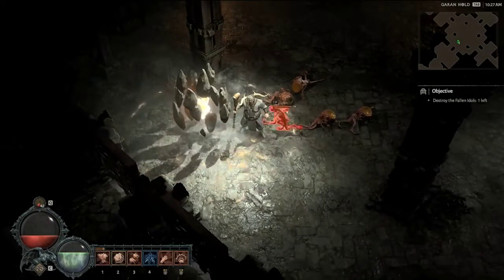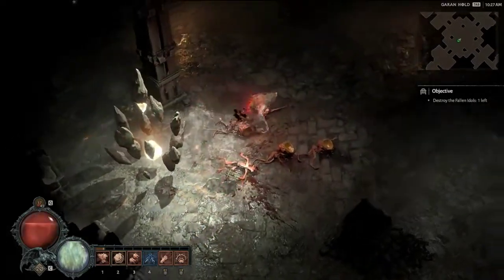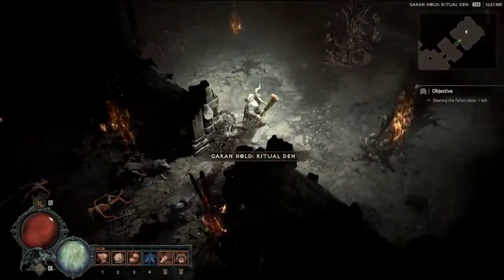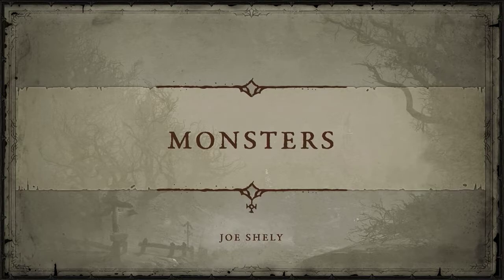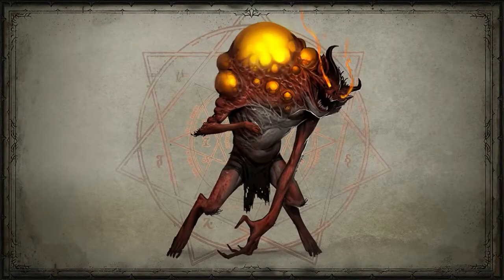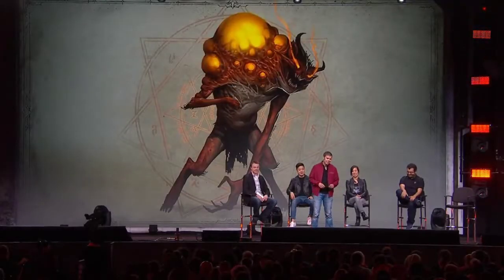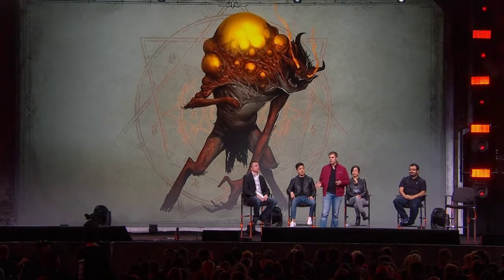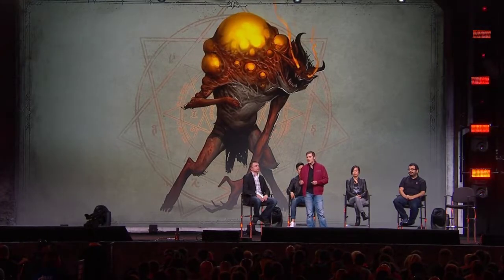Joe Shelley takes over as lead monster designer. The concept of monster families is really important to Diablo 4. Take the fallen family: the fallen lunatic runs forward and tries to explode; fallen grunts try to surround the player while shaman hang back throwing fireballs and resurrecting slain grunts. Members of a family work together to do something greater than they could alone.